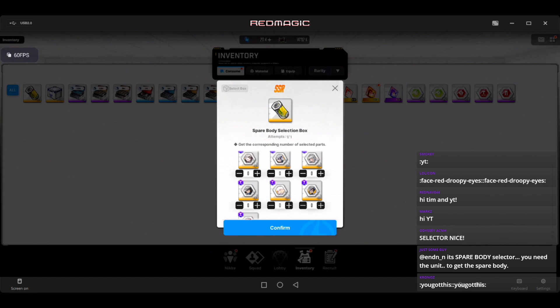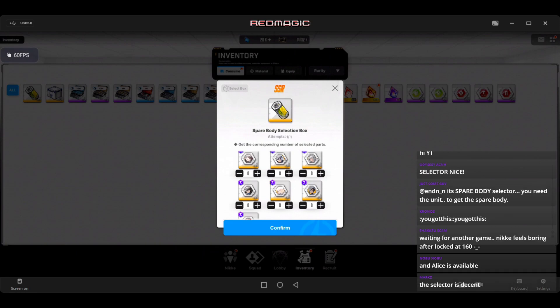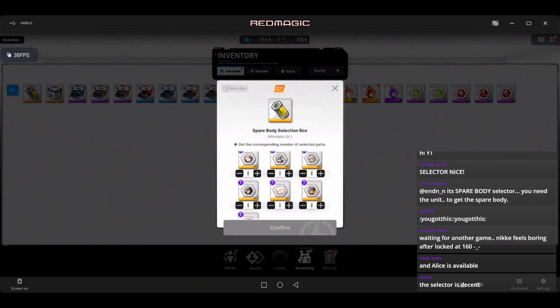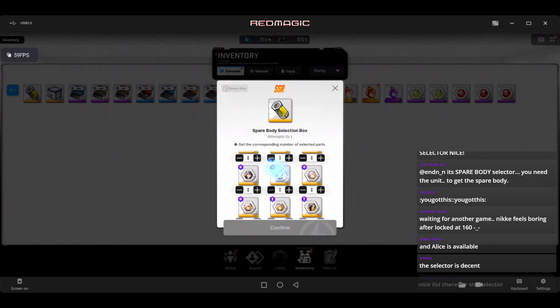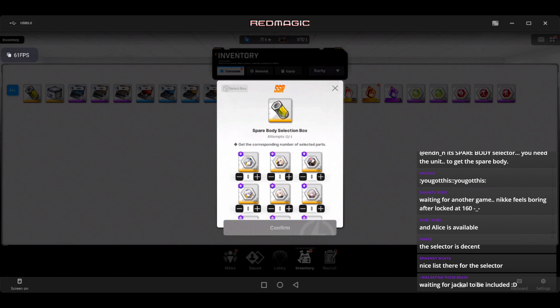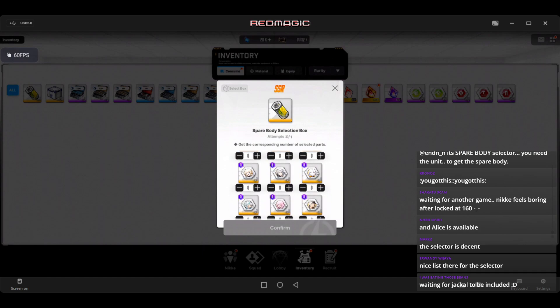This video is going to be me recommending how you use it. First, if you are close to the 160 wall — meaning close to breaking it — then it's a good choice to use this, because it's very unlikely that you'll be able to use this on a limited unit or a pilgrim. So if you're at the 160 wall and you just have one unit that needs a spare body, use it. We already have someone in the chat who surpassed the 160 wall essentially just with this, so kudos to you.